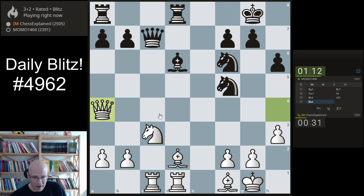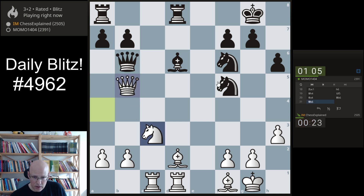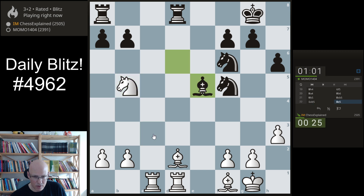And now I have knight b5 or knight d5 as threats — he has to do something about that. It's a double attack essentially on the queen and the knight, so a trade seems likely, but the trade seems also okay for me. That's attacked — cover the pawn or save the pawn.